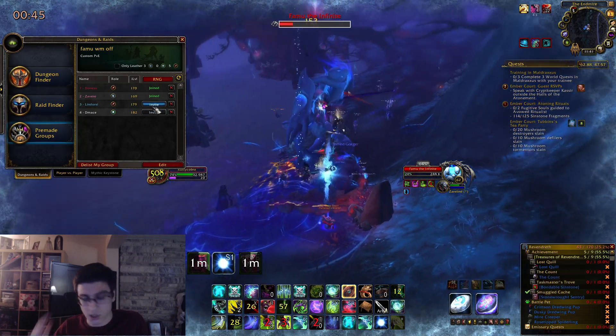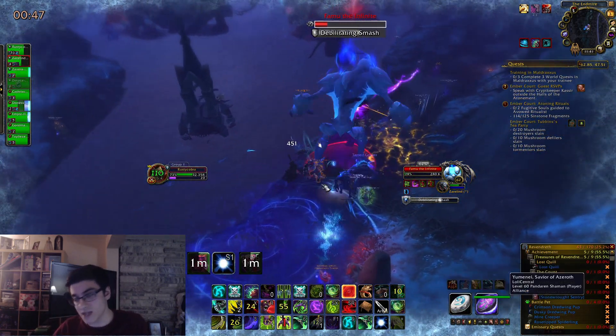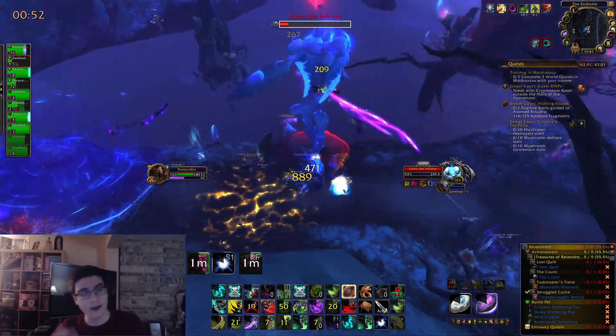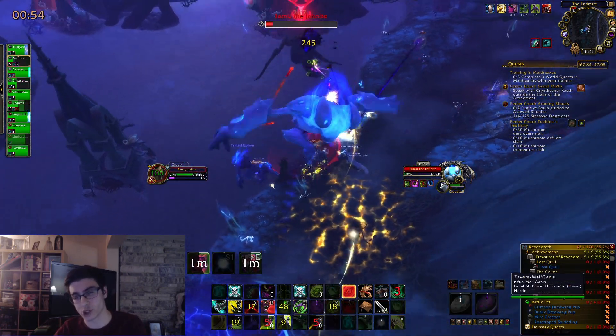At the beginning of Shadowlands at the very least, you are going to need a group to do this. So start a group in the group finder if he's up. Also, if he's not up, there are plenty of groups right now in the group finder in order to kill him. You can find a group if he is not up on your shard or on your server.